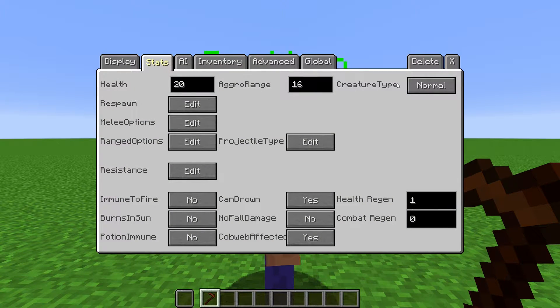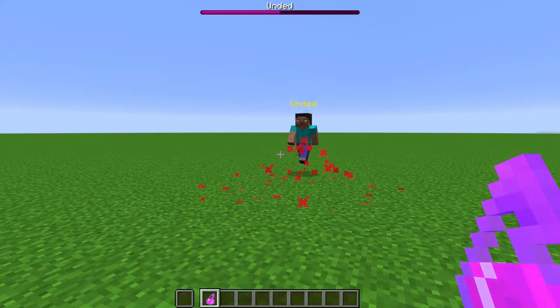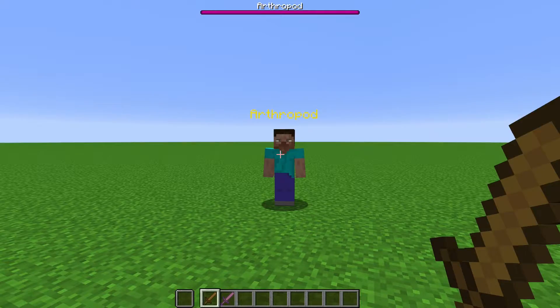We can change the type of creature the NPC is considered to be. We can make it normal, undead, or an arthropod. This does not change the behavior of the NPC. This is for things like enchantments or potions, such as how health potions will damage undead entities, and the enchantment Bane of Arthropods deals more damage to arthropods.